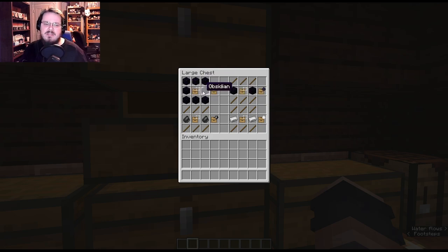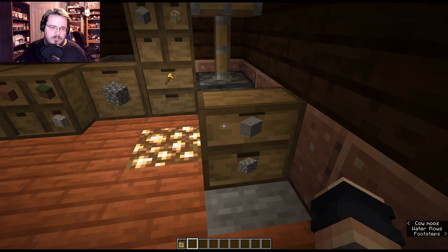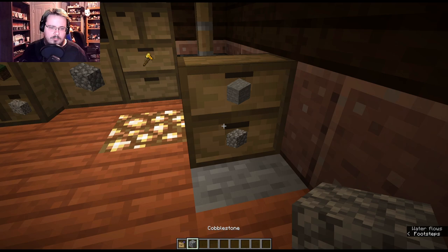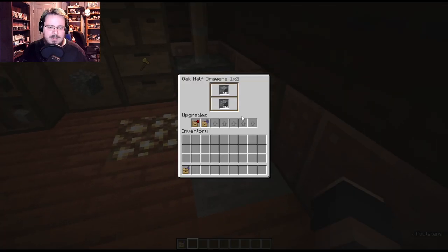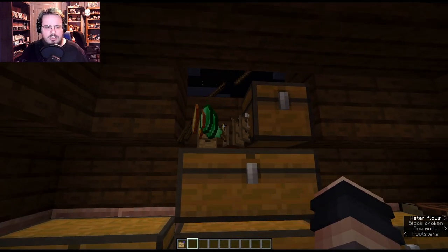Next we have the void upgrade, made with eight obsidian and a template. What it does is: if you try to put more items past the drawer's maximum capacity, it just destroys those extra items. So if all slots are full and you try to add another, it's gone — lost to the void.